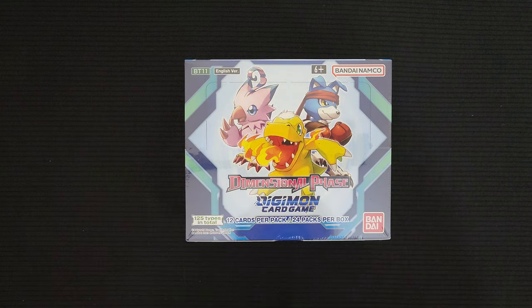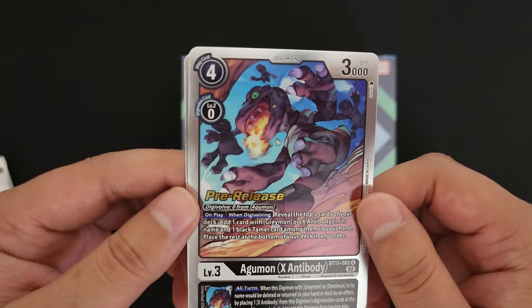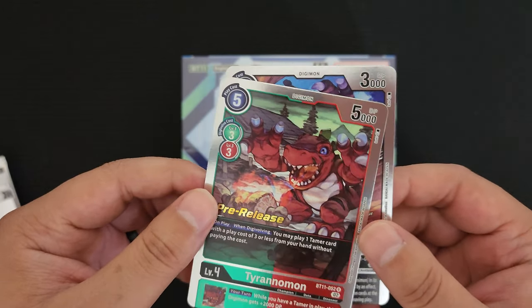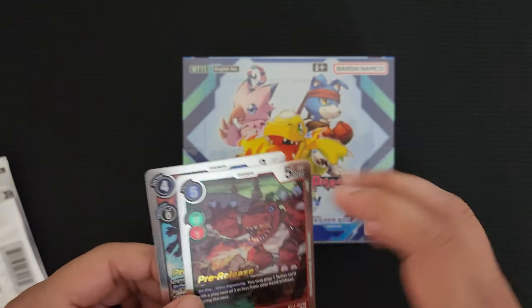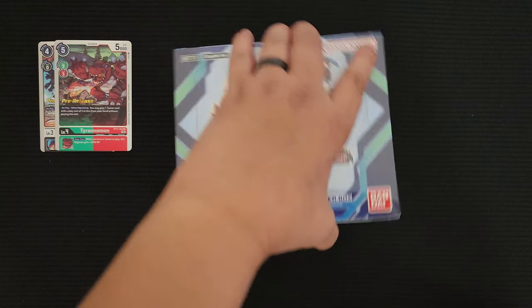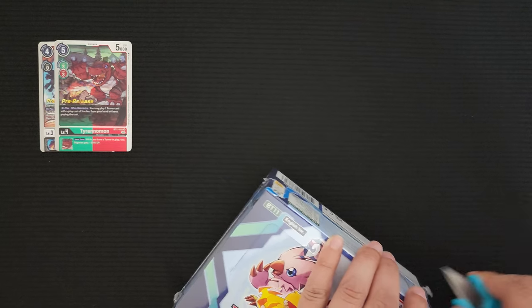I'll go ahead and start with this pre-release pack — let's see what we get. We got the Agumon X Antibody pre-release and Tyrannomon pre-release, very nice. Those are the two cards in the pre-release pack.